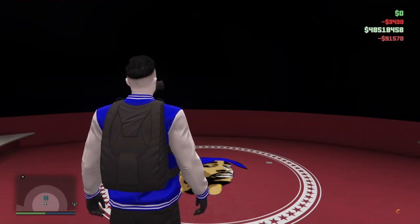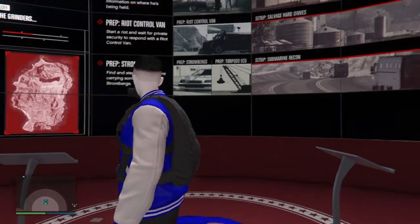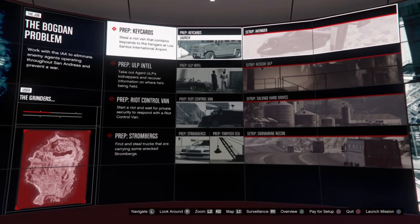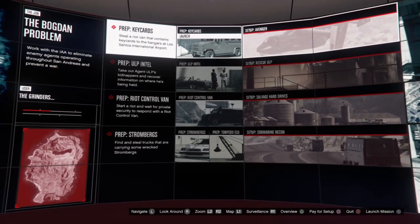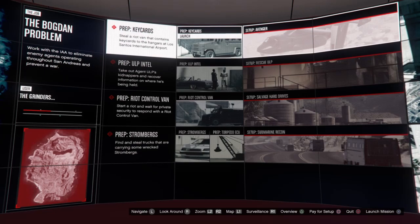Set it up — it's gonna put you in the cutscene and all that good stuff, skip it if you can. This is where it happens. When you go into it, you want to hover over the prep, and then when you hover over the prep, you want to go over to the setup while pressing square so you can buy the setup.